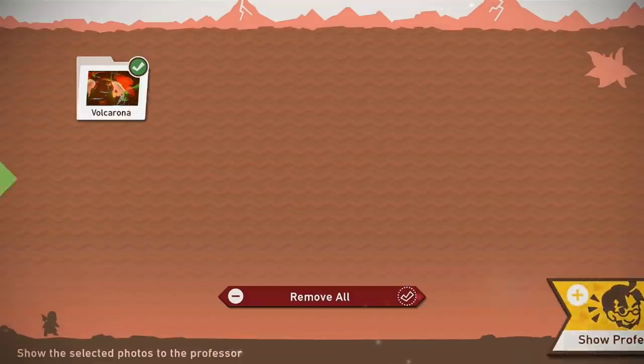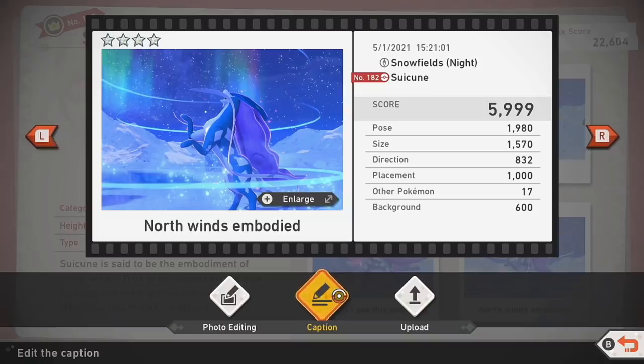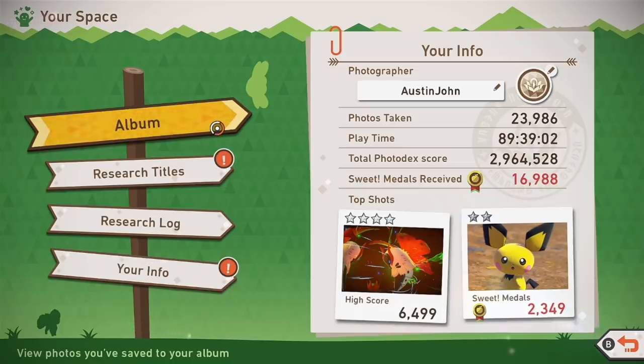I submitted the Volcarona photo for a better point score and got 6499 — possibly my newest high score photo ever. My previous high score was a Sweetcoon at 5999, and the highest scored photo overall is now that one. I'm up to 16,998 sweet medals.